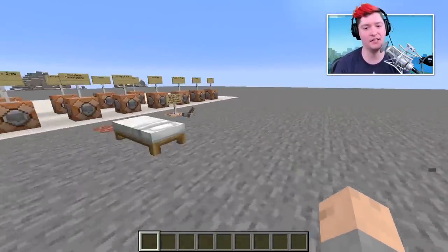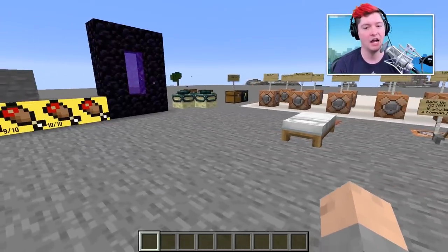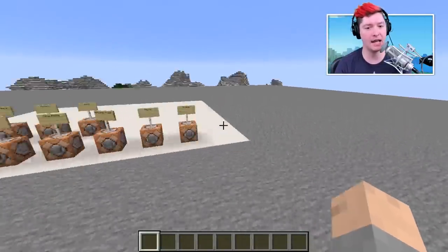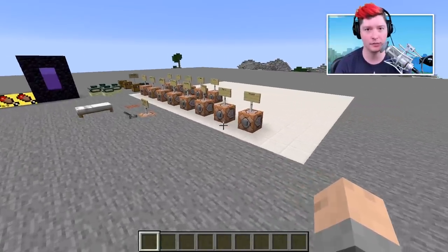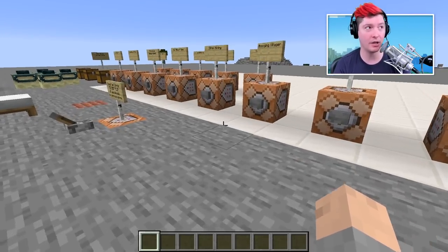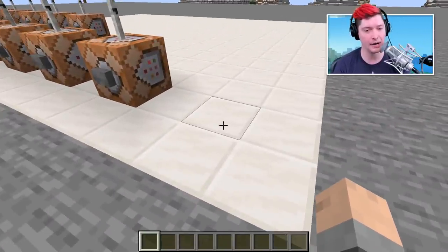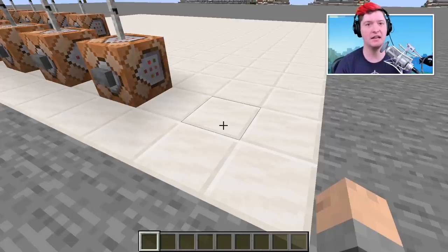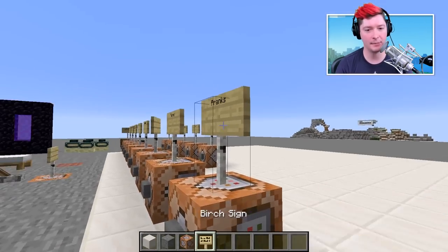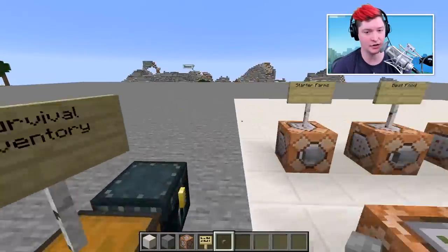We are inside of Minecraft on my realm, where I do almost all the recording for my videos. The first thing I want to talk about is the pick block tip. I use this probably 18 times every single video. It is so simple and intuitive — you see a block you want in the world, you stare right at it, make sure your hitbox is on it, then activate pick block and you have it in your hand. You can do it with stone, command blocks, signs, buttons — I absolutely love this tip.